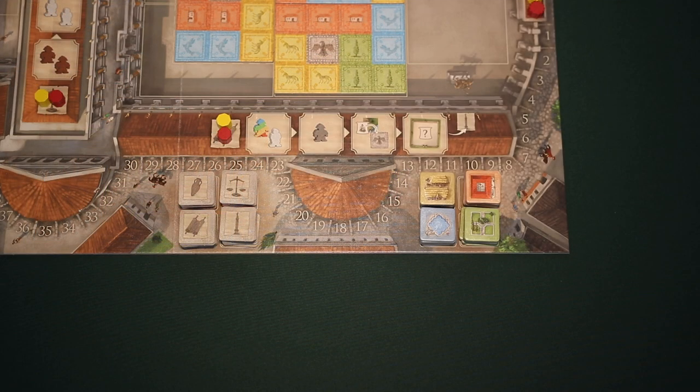Then, separate each color of the single building tiles, just like you did with the double building tiles. Divide each color stack in half, and then place a stack on each of the four spaces of the game board. When you're done, it should look like this.